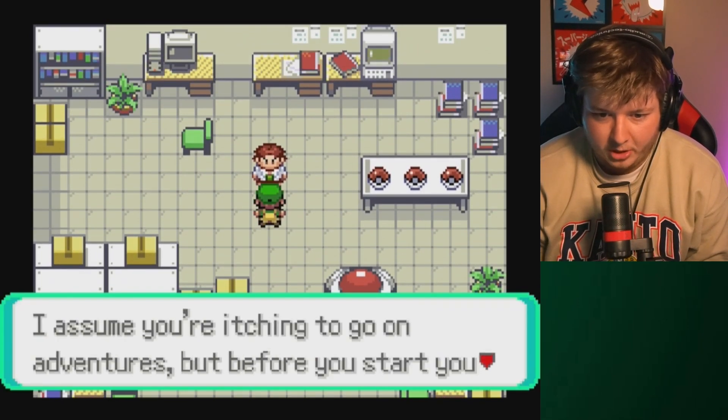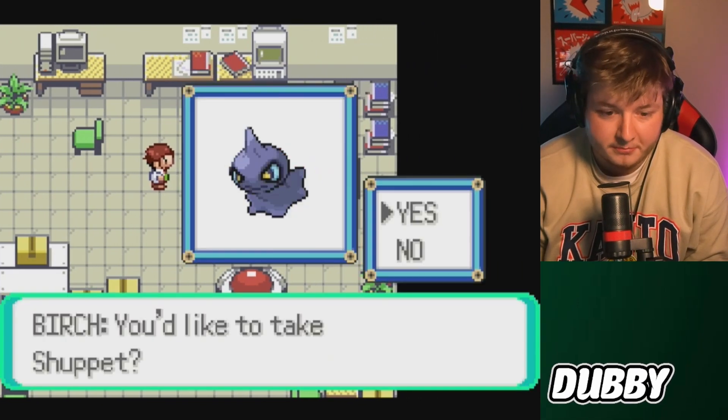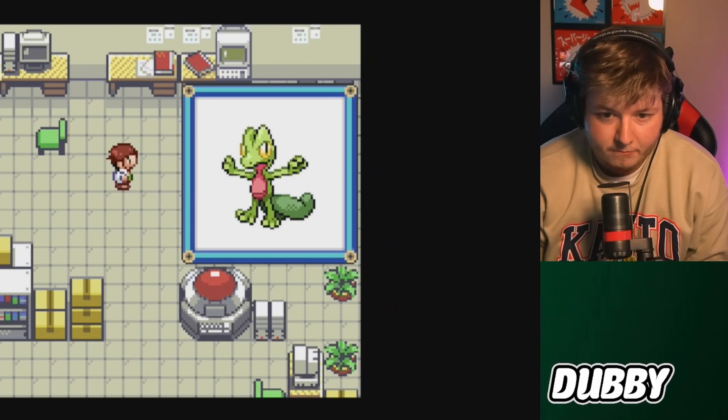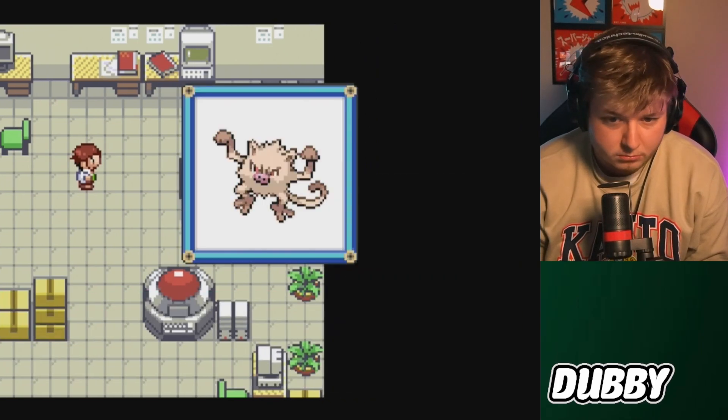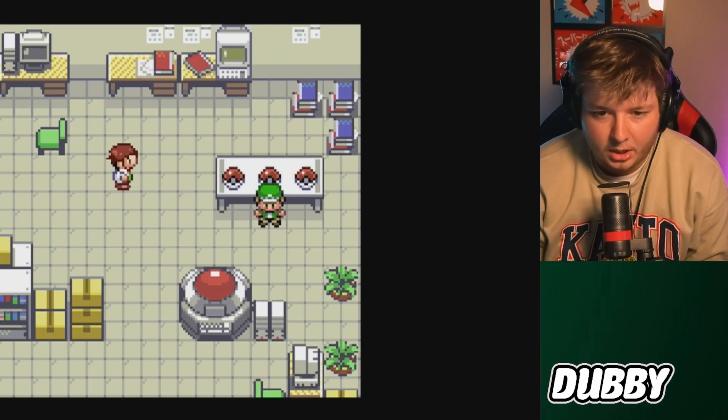So let's see Birch - we can pick one of the three starters. We have a Shuppet, a Treecko, or a Manky. I kind of weirdly enough want to go Treecko.